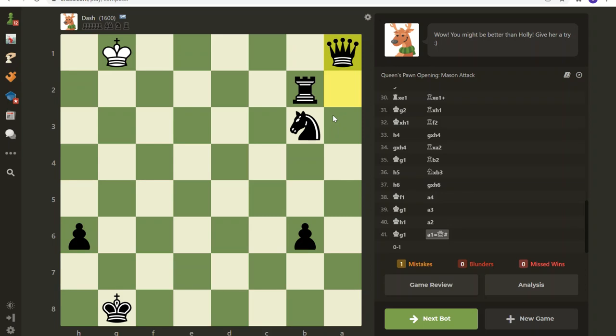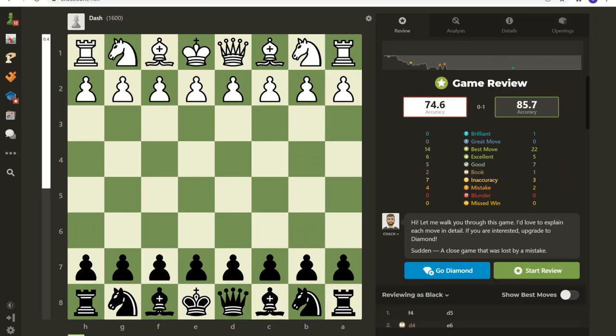We're going to look at getting the queen out too early, lack of development, hope chess, pushing a pawn with a major piece behind it. There's a really cool idea towards the end game - finding these little differences makes the difference between a win and a loss. So let's get started.